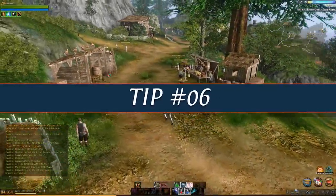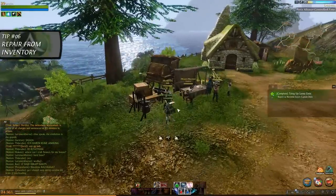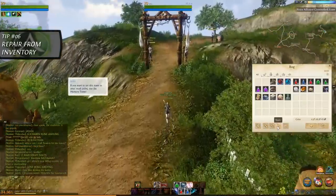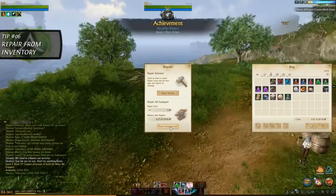Tip number 6. How many times have you been running around looking for a blacksmith to repair your gear? If the answer is more than one time, then you have done it too much. There is a much easier solution to this — just open your inventory and click the repair button to fix your broken gear.